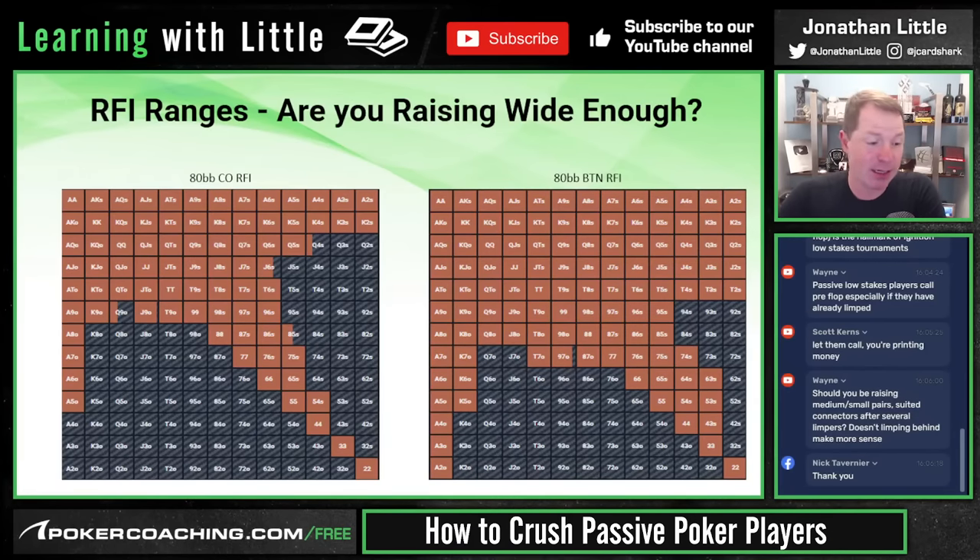How much wider? It depends on how weak and tight your opponents are. If they're just a tiny bit too weak and tight, raise a little wider — stuff like Queen-9 suited, 6-4 suited, 4-3 suited, 9-8 offsuit, King-8 offsuit, Ace-4 offsuit. If they're super weak and tight, you can get close to the button range — raising Queen-2 suited, King-7 offsuit, any Ace-X offsuit, 8-7 offsuit, etc.